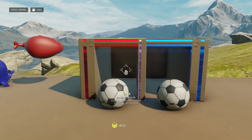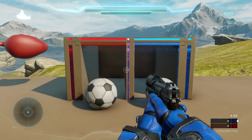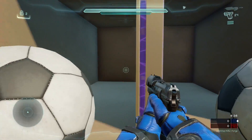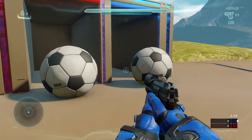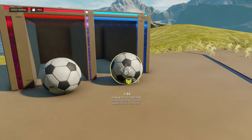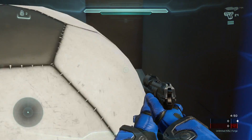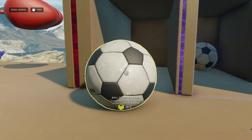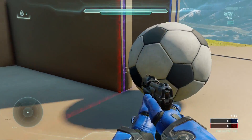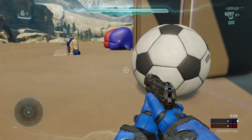So you can see here we have these two different cubbies here, each with a different color shield in it. As a blue player, I can move through the blue shield and I cannot move through the red shield. But what's interesting is that these soccer balls have different mechanics that allow them to move through the different shields. So this blue soccer ball is able to pass through the blue shield. However, this red soccer ball is not.